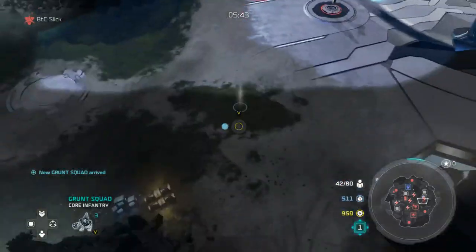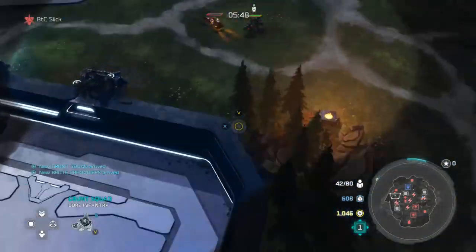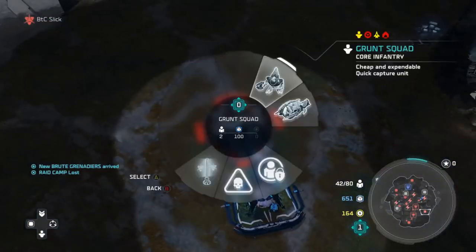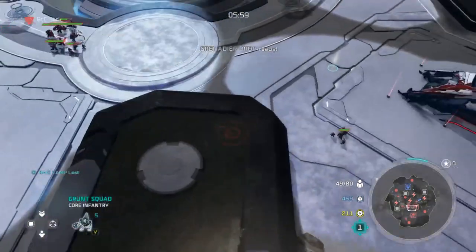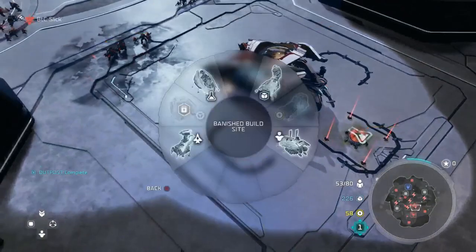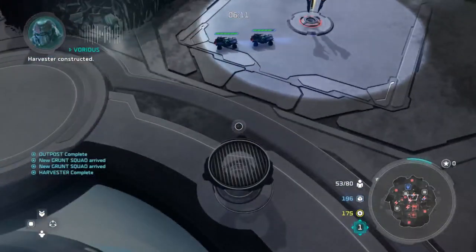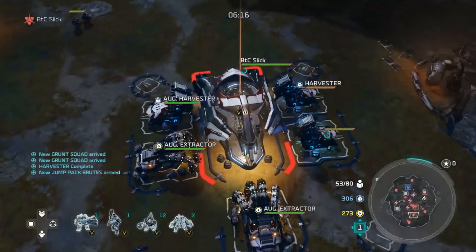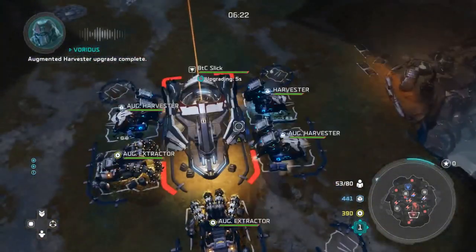Once I have control over the nodes, I'm going to pull all units back to my base and play defensively. The next big thing you're trying to do is just upgrade to tech 2 and get your base defended. Normally in this situation, players will opt for a very defensive style with a couple turrets, and honestly those turrets will completely thwart Vortus's rush in a lot of ways.